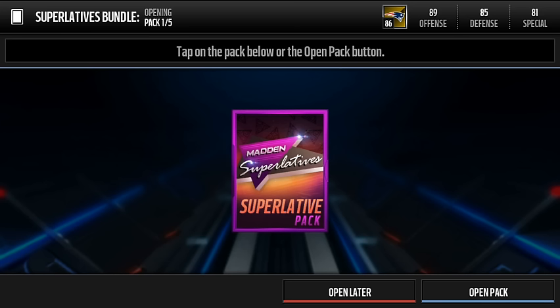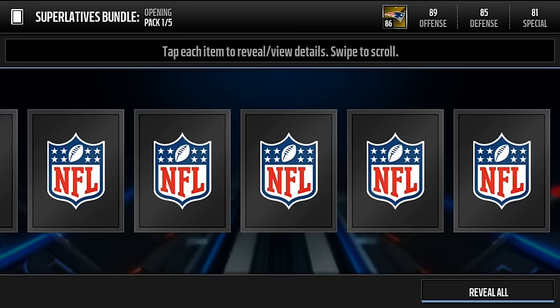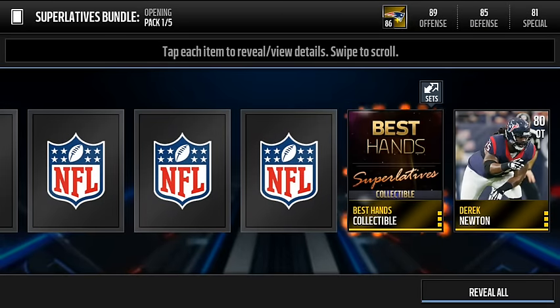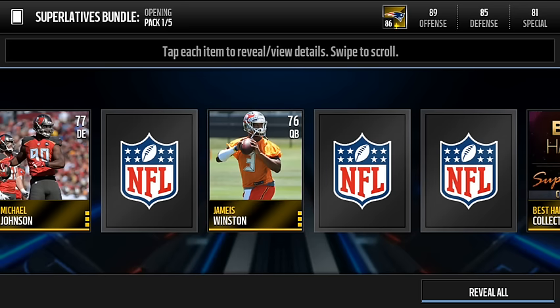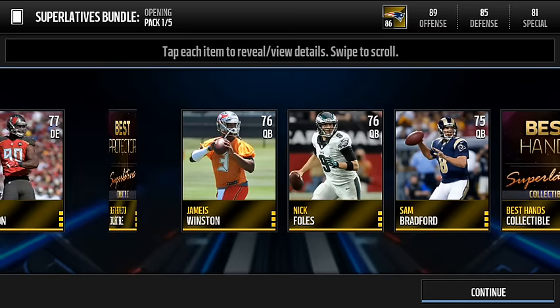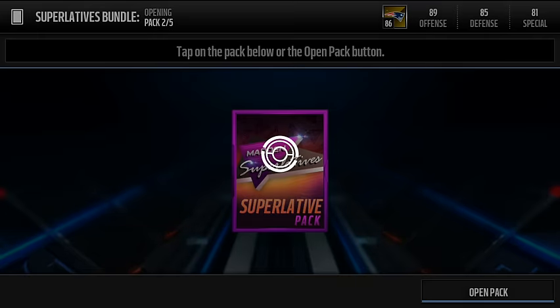First pack — I'm gonna screenshot a couple of these for a thumbnail. I've seen a bunch of posts about these superlative packs and apparently they're fire, so hopefully we get there. We got a best hands collectible — that's not bad. I've seen screenshots of people getting like three elites in one pack. Looks like we don't have much luck in this pack though. We got two collectibles and just a bunch of gold. No luck in the first one.